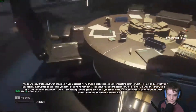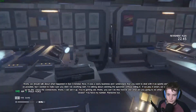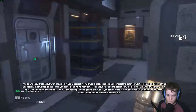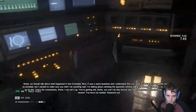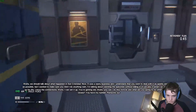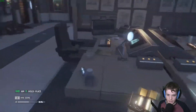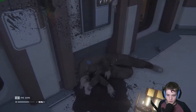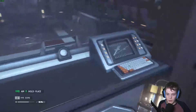'Weights, we should talk about what happened in San Cristobal. It was a nasty business, and I understand you want to deal with it as quietly and quickly as possible. But I want to make sure you didn't do anything rash — I'm talking without catching the specimen, without killing it. If we played smart, we could be set up for life. I have the connections, I can set it up. You're getting old, Weights, so you can't do this forever. And what are you going to do when Sevastopol closes? You have my number — answer it.' Yeah, I know exactly what their plans are — to sell the alien off to Weyland Yutani.